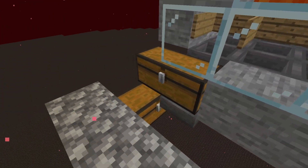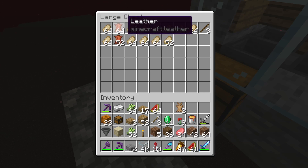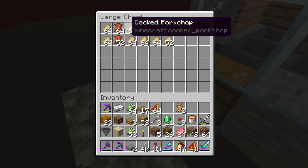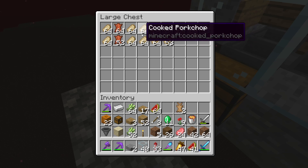That's all of the leather I'm going to need, hopefully at least, and it's going to be item frames or books or anything I need with leather. It also gives out quite a lot of cooked pork chop, so I guess it's good to have a secondary food source.